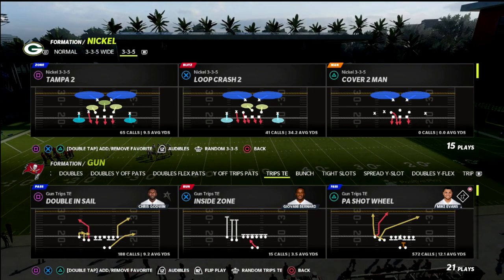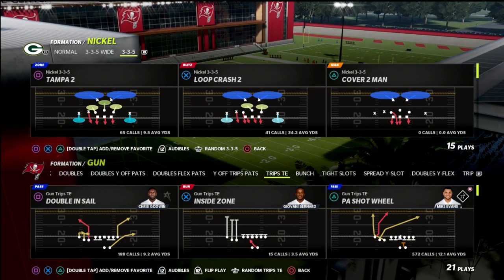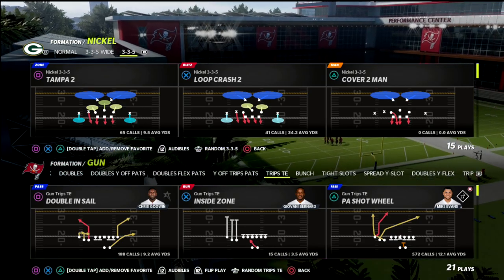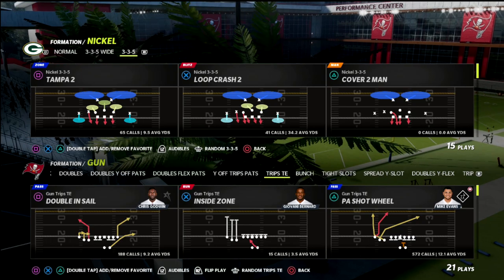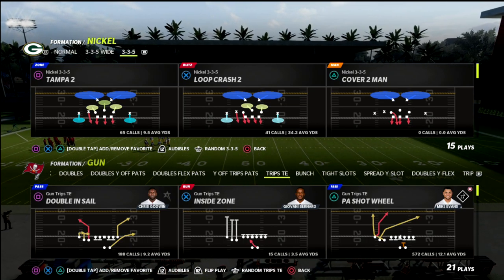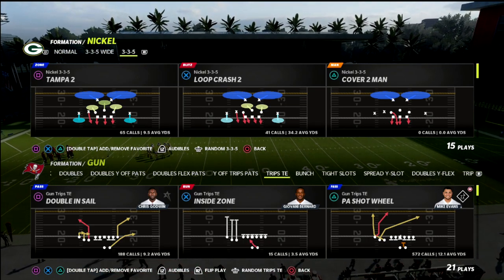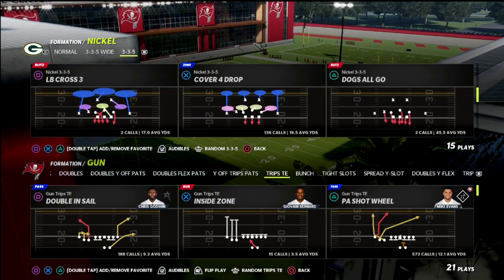Continuing our Trips Tite-In series — I really love this formation for this offense. I actually have a full ebook on it over at my Patreon membership. If you want to become a member it's only $10 a month and it gets you access to not only my Trips Tite-In guide but all 20 offensive and defensive ebooks released so far this year, plus any new ebooks and updates while your membership is active. We pretty much update the membership every single week with new content as the meta shifts and continues to evolve.